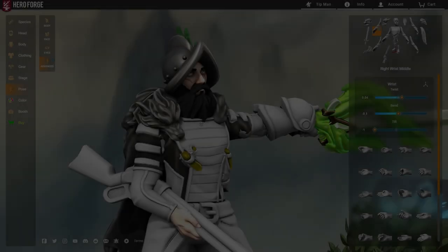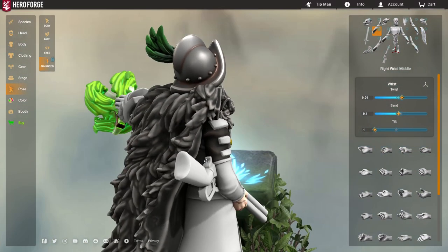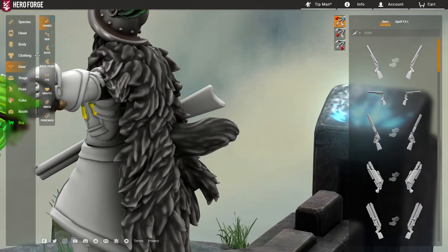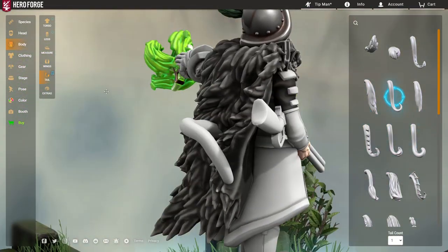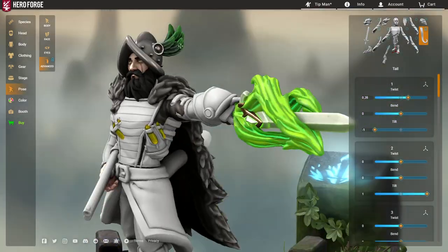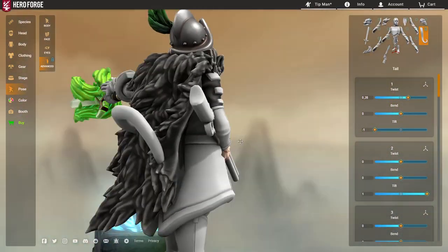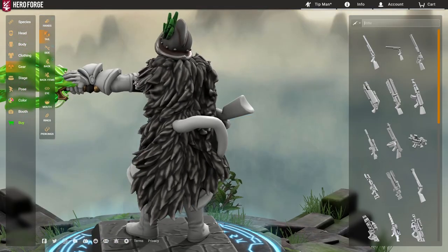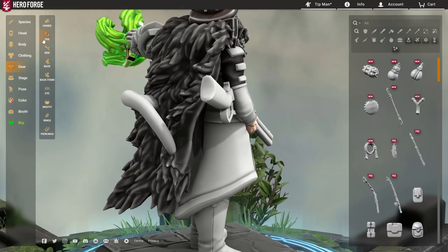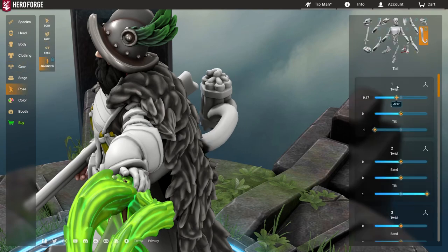Now let's imagine we want to use the tail to hold an item. We pull the tail back and swap it to a tail that can hold items — something really basic like the Straight Tail. This character now has a rifle, a throwing dagger, vials, a feathered hat, and a magical super sword — but what he needs is a shoulder cannon on his other shoulder. So we go into gear on the tail and search for the Dynamite Bundle, which is pretty new, and now comes the posing part.